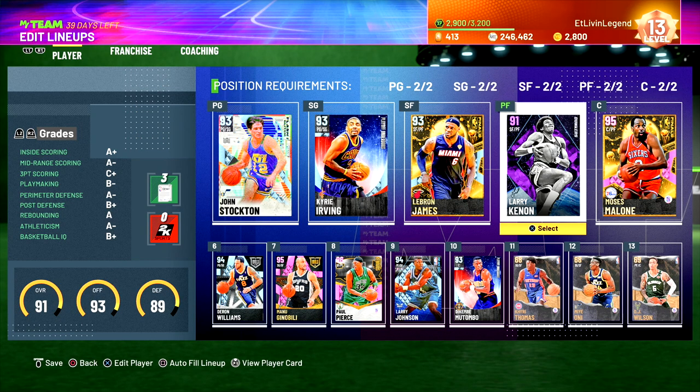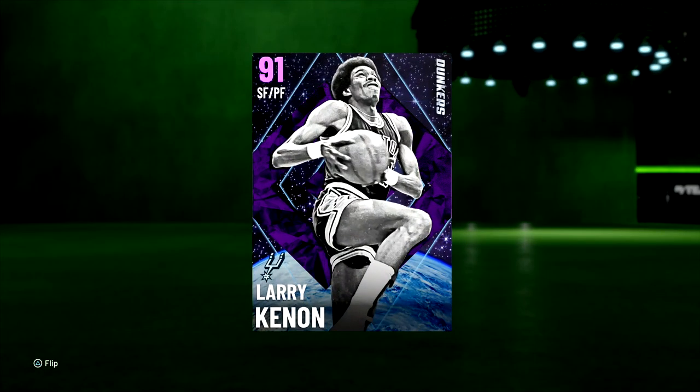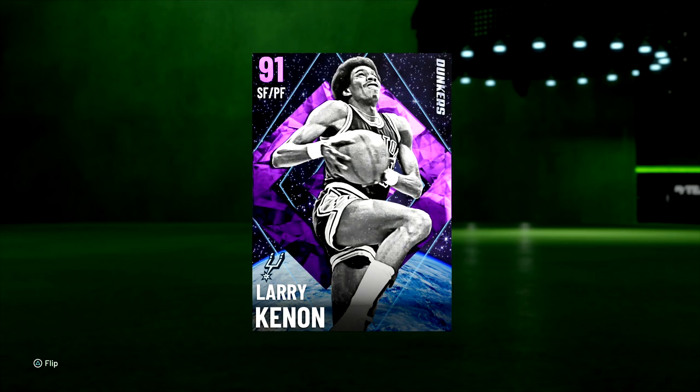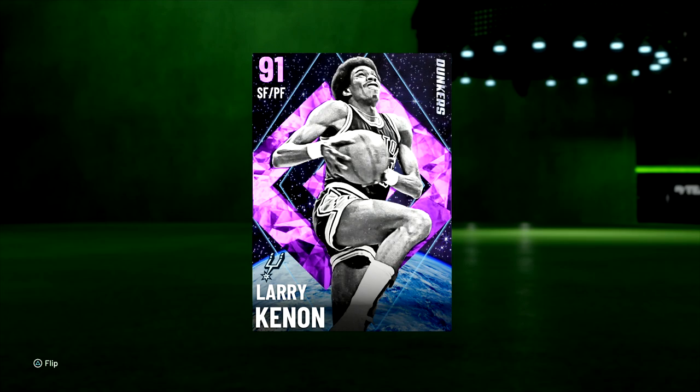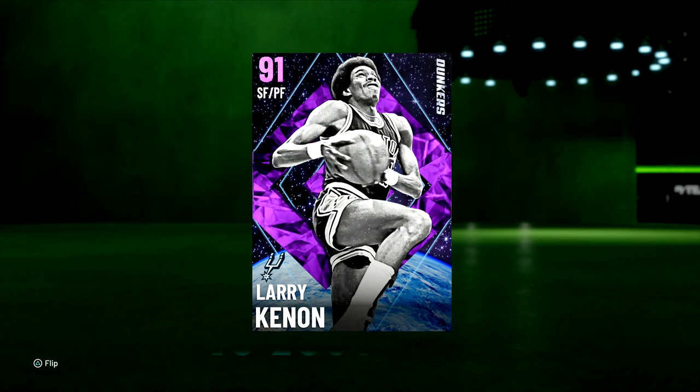Yo, what's good fellas? It's your boy EJT. We back with another NBA 2K20 My Team video. We got Amethyst Larry Cannon gameplay coming to you fresh out the new Dunkers packs. They dropped an NBA 2K21, 91 overall, Amethyst, small forward slash power forward.